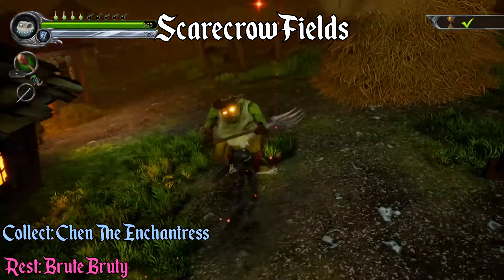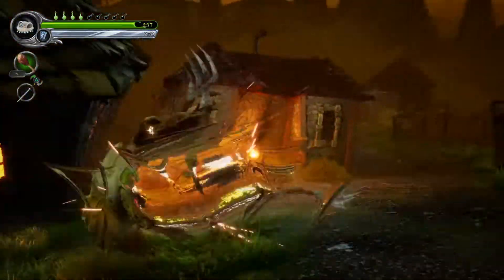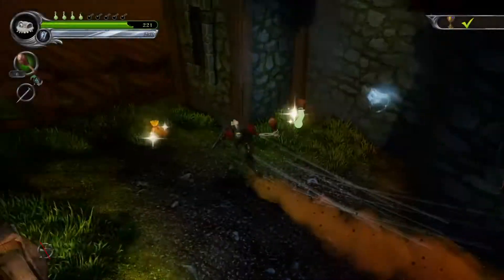At the very start of scarecrow fields, once you've reached the second habil, if you go to your left and go in between the two houses, the soul has got to be located in here.